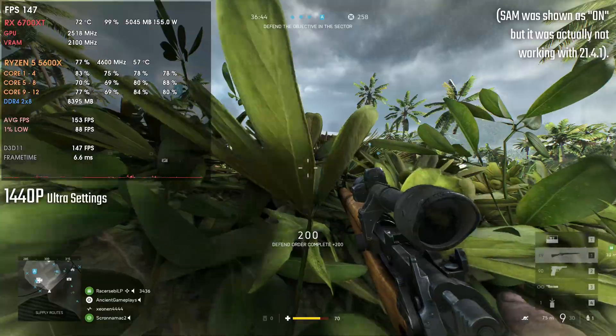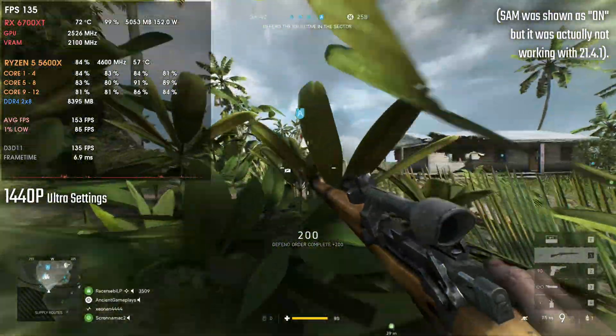I was actually testing the card to compare it with the 5700 XT and the 6800, and I noticed that SAM had absolutely no impact in my games. I knew that wasn't really possible, so I tested several things, toggling SAM on and off, and finally I gave up and reverted to the 21.3.1 drivers.